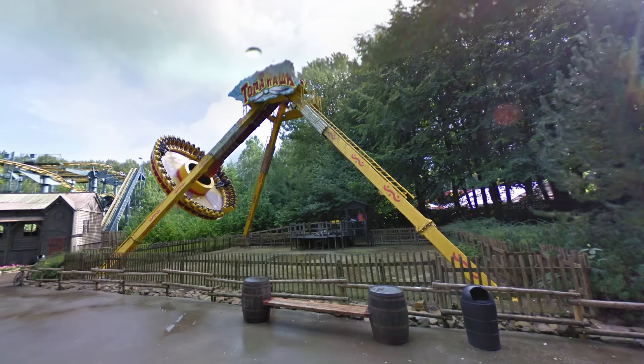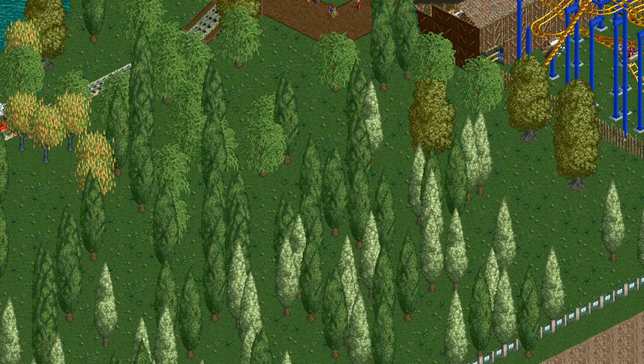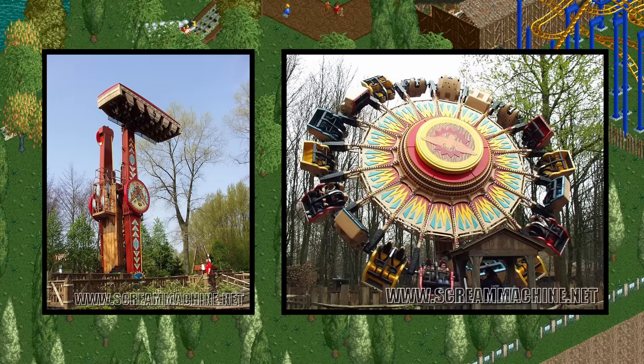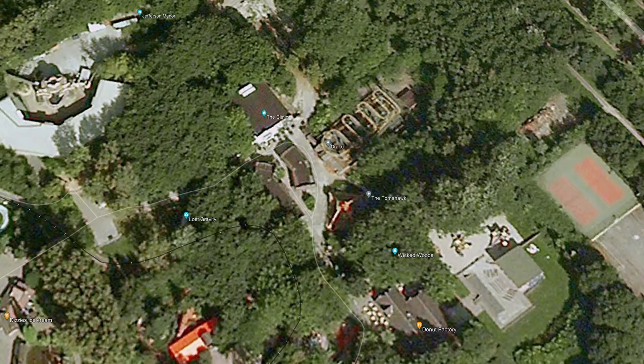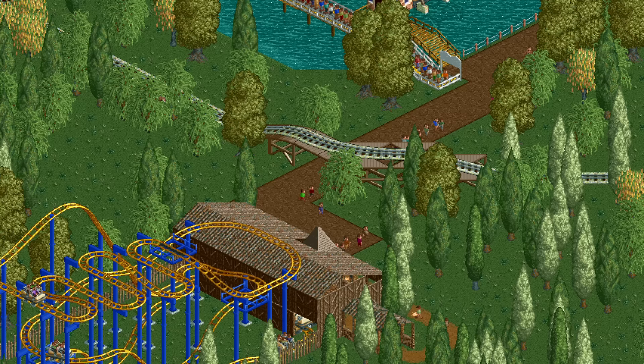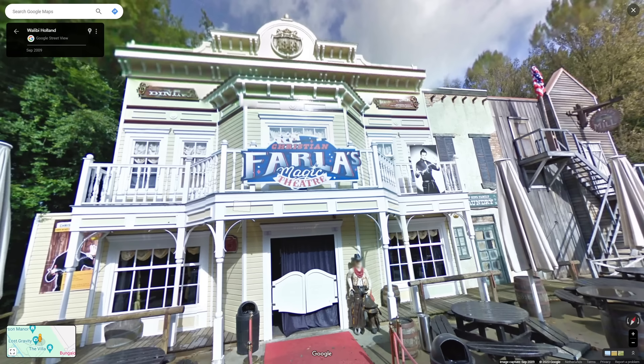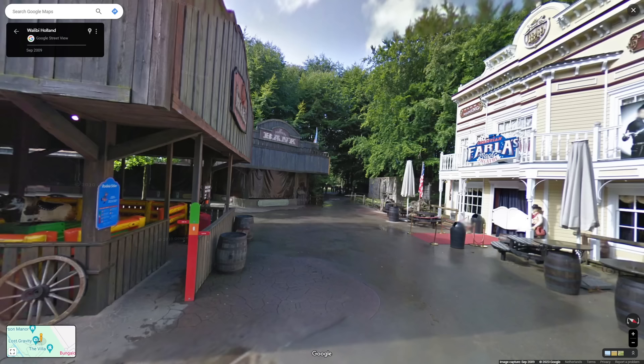No wonder it moved to France in 2011. The Frisbee ride Tomahawk, built in 2000, is nowhere to be found — likely because RCT2 doesn't have that ride type, but the lack of all these rides makes the park feel quite empty. There also used to be a double inverter ride and a chaos ride in this area, removed in 2004 and 2005 respectively. Not only are flat rides missing, but there are no buildings either — the rodeo and theater buildings would have been fairly easy to recreate yet were all left out.